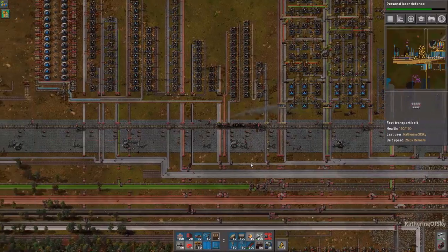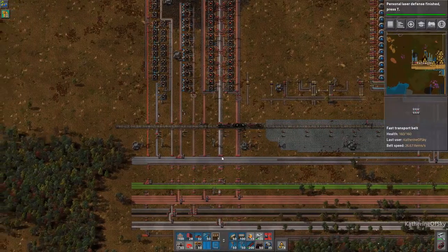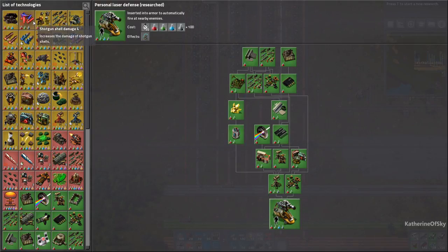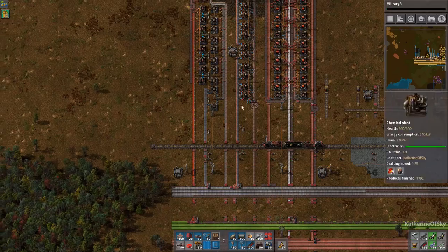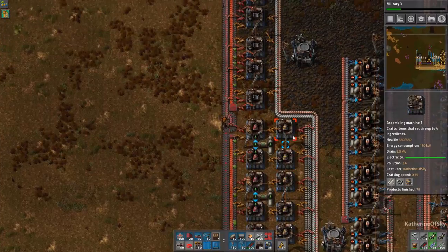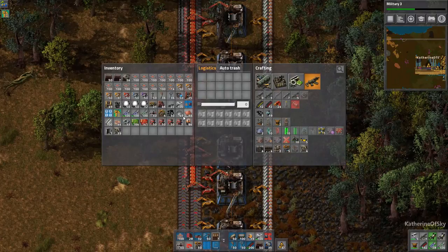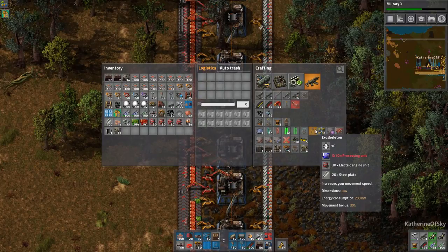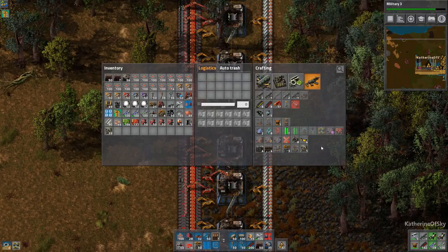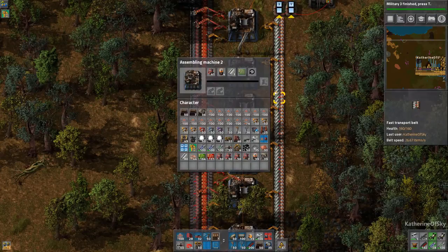Look at all those bots flying around — they're collecting stuff and placing things where they need to go. Laser defense and military three research looks good. We'll also pick up these electric engines since I'll need them for the power armor, and I need them for exoskeletons as well so I might as well keep them all. I can build a personal RoboPort — I'll take it.